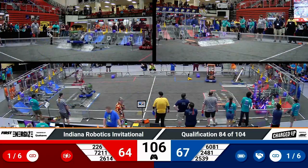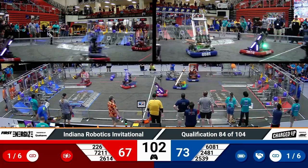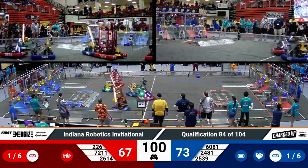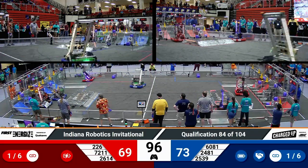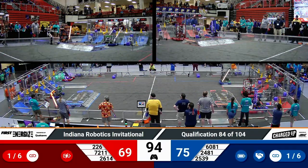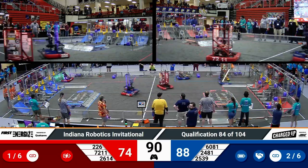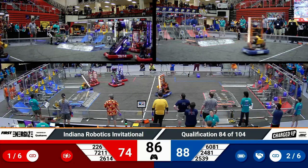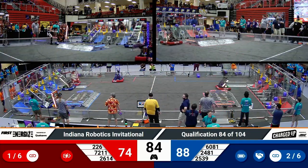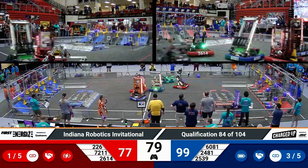Early advantage to the blue alliance but it is only by a few points, so it's pretty tight here in the early going. Here come the Krypton Cougars — they've got a cone, they hold it up high and score it for the blue alliance. Their partner from Tremont, the Roboteers, score as well. Here comes the Roboteers with another cone and the Cougars with another cone as well for blue.